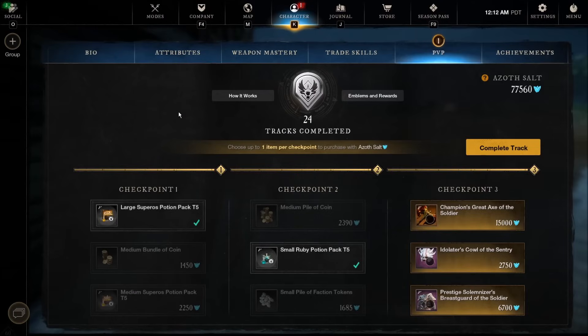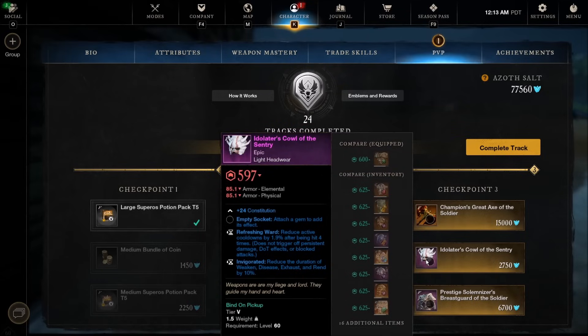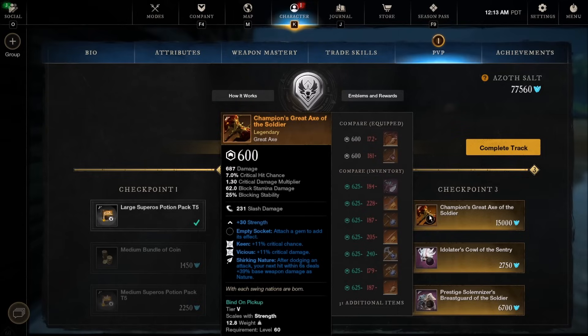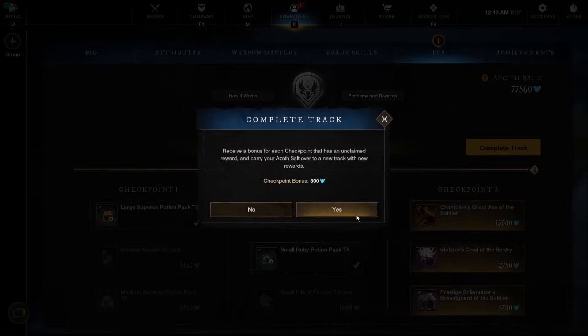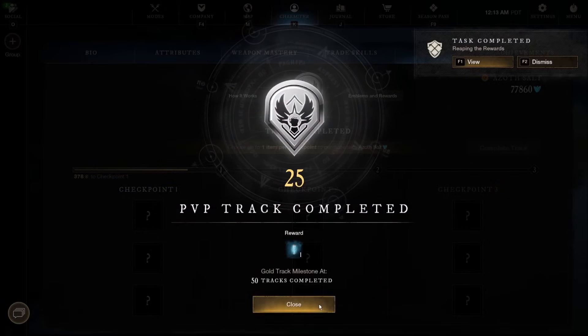We got our first Legendary Champions piece of equipment - a Champion's Great Axe of the Soldier on track 24. Let's check out the other pieces. Ward Resilient on medium, not the best, but decent. Absolute dog water. You know what they need to do is give these Champion items the ability to roll attunement, because that is the PvP perk. My first Legendary Champions piece of gear and I'm not even gonna buy it. How sad is that?